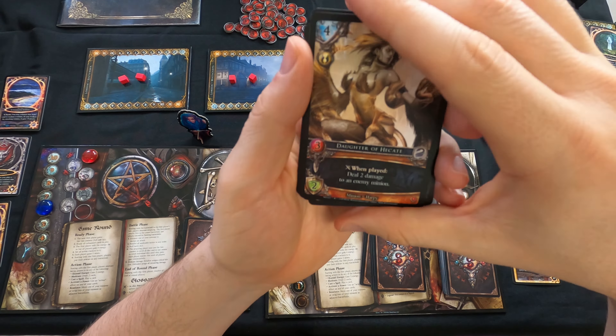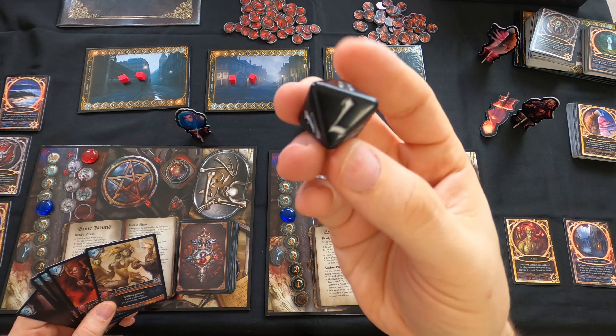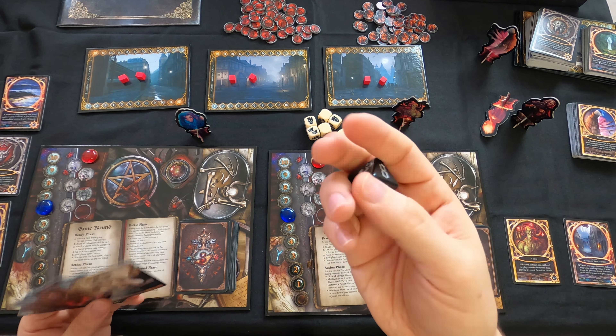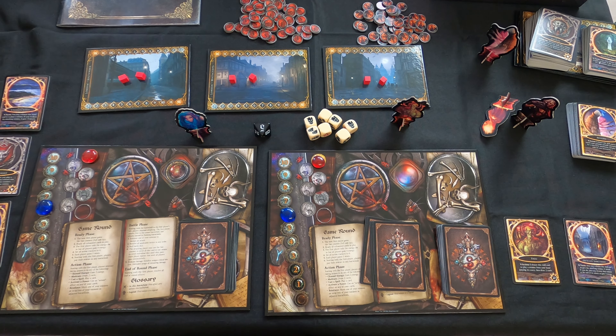We're going to start off - I'll probably do one or two rounds. We start with this person who has the fate counter - they're the first player. On your action phase you can do several things: channel energy to gain two energy on your tracker, meditate to draw two cards, cast a spell, or activate a power from one of your skill cards from your domain, lineage, or character.